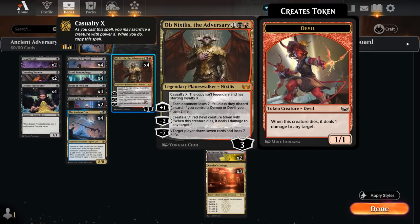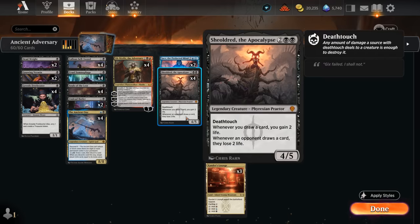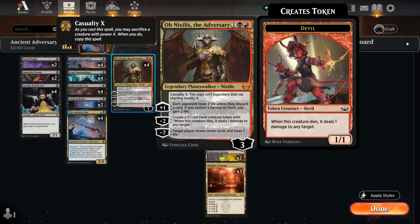We could immediately use the minus 7 where target player draws 7 cards and loses 7 life. That can be a nice way to refuel as well as a way to close out the game if the opponent is low enough, especially in combination with Shieldred the Apocalypse, where the opponent loses 2 life for each card they draw. Using Shieldred alongside the minus 7 could result in 21 damage, usually enough to close out the game. We'll still have a 3-loyalty Obnixilis which can make a devil token with minus 2, dealing 1 to any target when it dies, and can also start plussing to drain the opponent for 2, potentially gaining 2 as well.